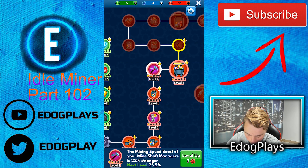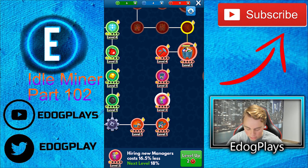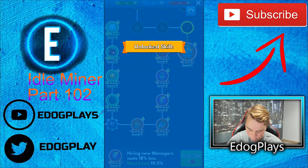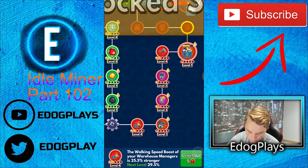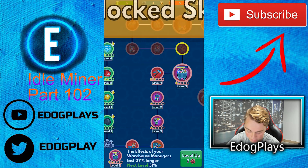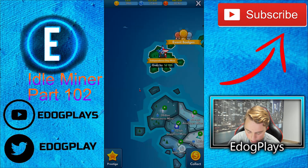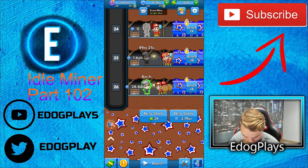Mineshaft boost of your mineshaft managers is 22 percent stronger. The movement speed boost of your elevator manager is 15 percent stronger — let's upgrade that. Hiring new managers costs 16.5 percent less, now 18 percent less. The walking speed boost — we use that, so upgrade that a couple times. We've got 3 more — the effects of your warehouse managers last 20 percent longer. We're going to go ahead and buy them all. Now we should see a difference: 8.785 times boost — a little bit more.